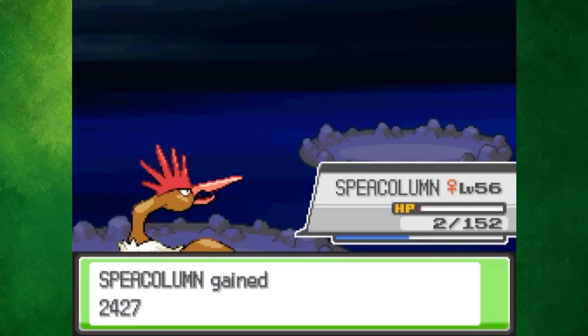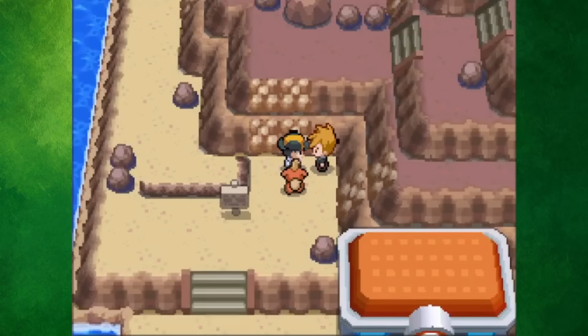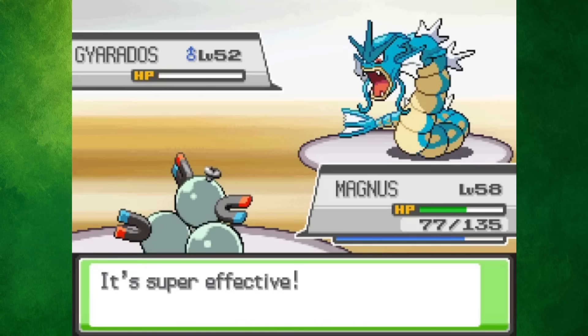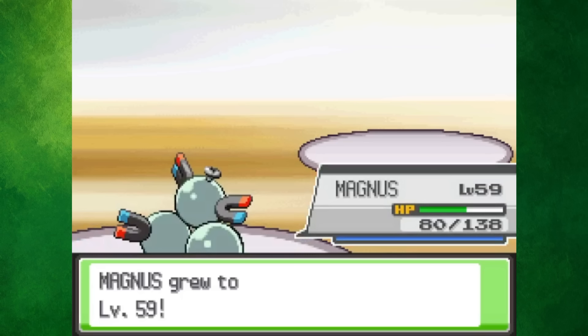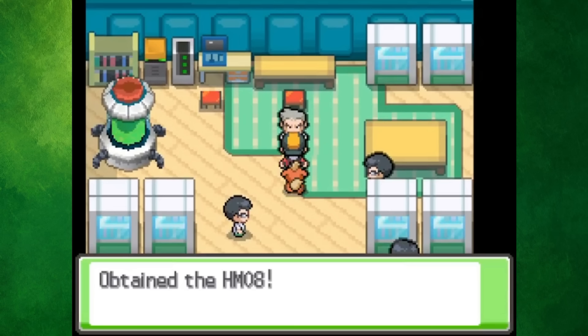After washing away Blaine's Fire-types, I made my way through the Seafoam Islands and came face to face with Articuno in order to catch the first legendary bird. Now that we had all 7 Gym Badges, I talked to Blue on Cinnabar Island, and he deemed us worthy enough to challenge him back in Viridian City. Blue is the second new Gym Leader in Kanto and by far the most difficult. After knocking out his diverse team, Professor Oak called to congratulate us for obtaining all 8 Kanto Gym Badges, handing us the HM for Rock Climb and granting us access to Mount Silver.